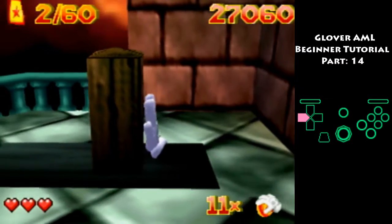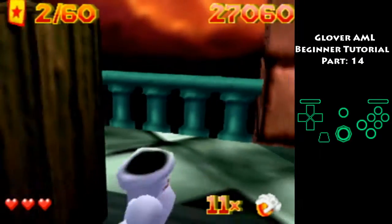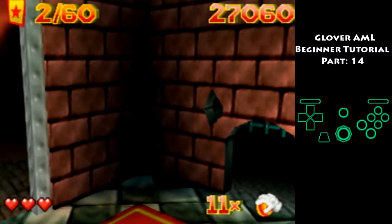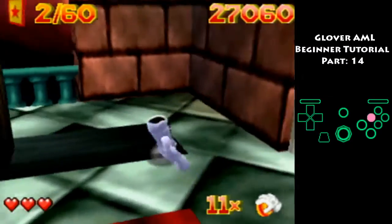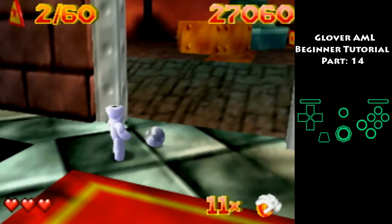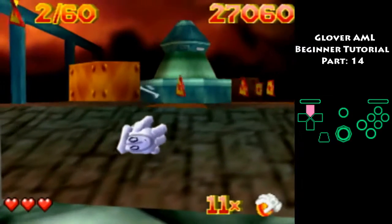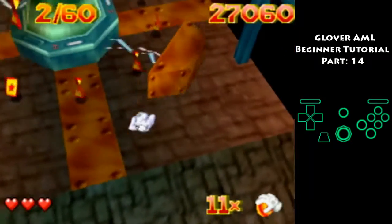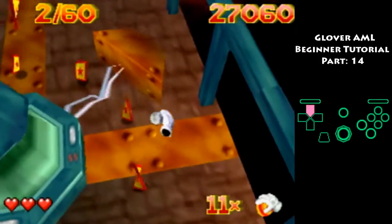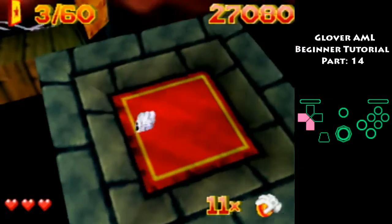Once you get to this point, let go of the marble and push this switch in. It can be cutscene skipped but the timing's a bit weird — I'm not very consistent at it, but it will save time if you get it. If you don't, it's not a huge time loss. Continue going here, move around these, and get onto this platform.